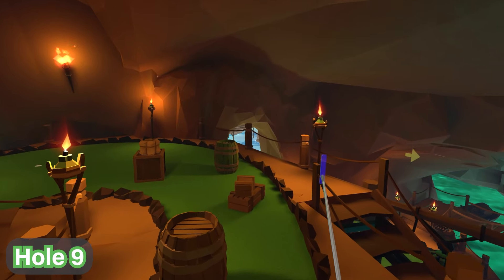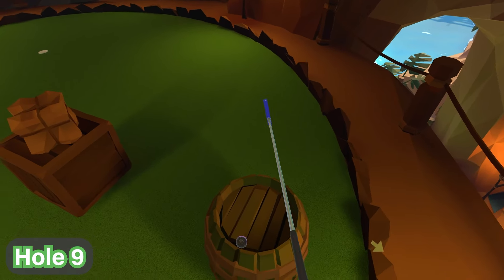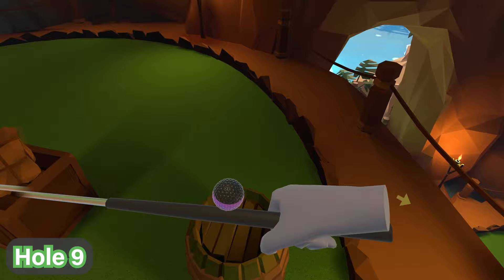For hole number nine, there is a green barrel on the green of the course. On top of this barrel you'll find the ball — it's just right there, really easy to find.